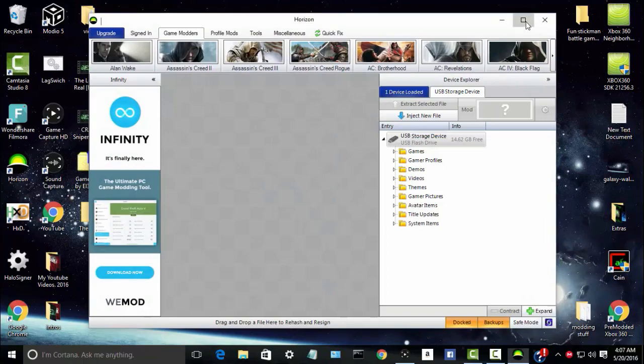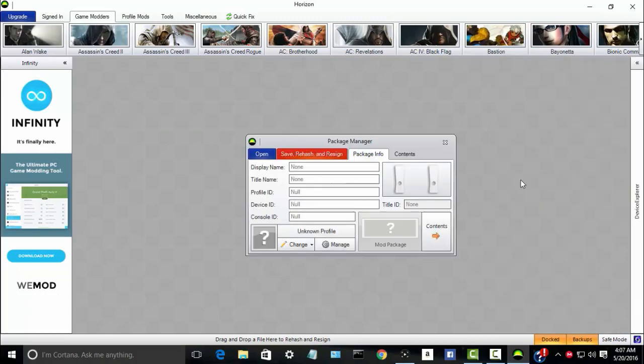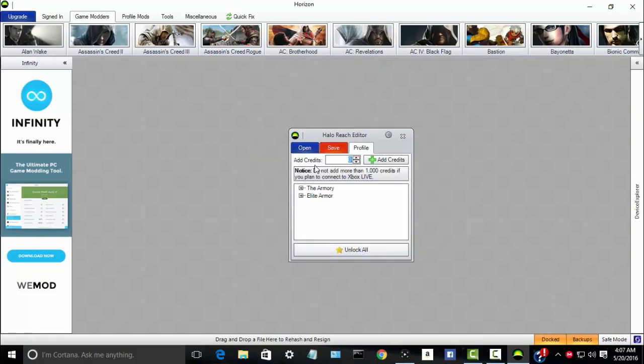Full screen this for the purpose of the video. Go ahead and go to Gamer Profiles — this is what you'll see when your device opens up once you put your USB into your computer or laptop. Double click the profile that you want to mod. Go down to Mod Package. Scroll down until you find the game Halo Reach and open that up. Simple one click. Type in as many credits as you want — I normally just do a bunch of nines. You can unlock certain things like helmets, shoulders, armor effects such as blue and red, or just hit unlock all.